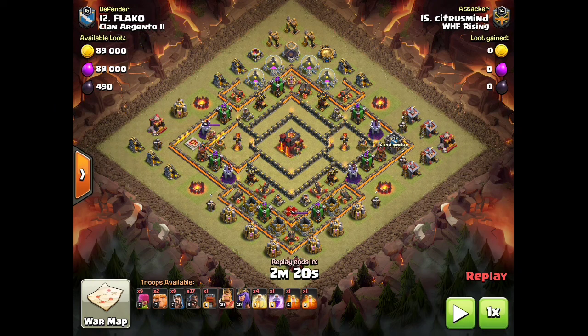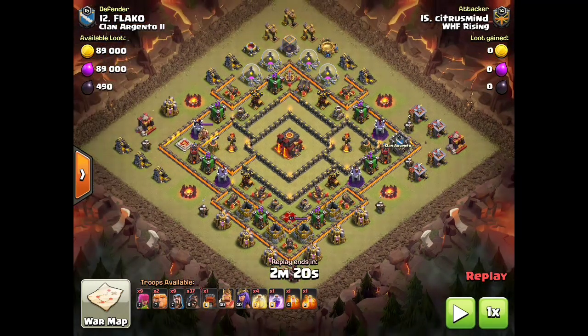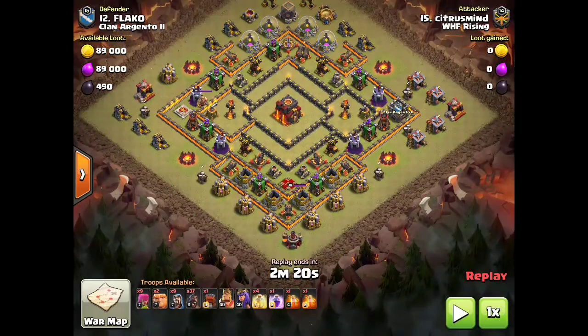Citrus Mind gives us a really good example of how to handle this. Since the CC is always drawable on this, he's going to draw the CC out and kill it with some archers, a poison, and a wizard or two. Then he's going to bring in a kill squad behind the Wall Wrecker — a small kill squad, queen only — and max Valks in the Wall Wrecker with the rage. He's going to kill the queen and also cut the ring of defenses.